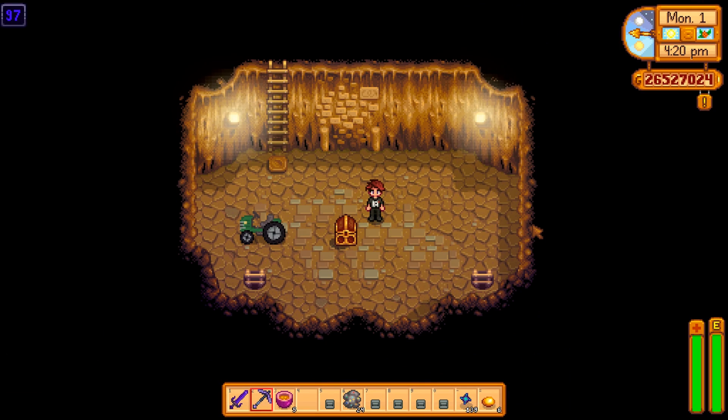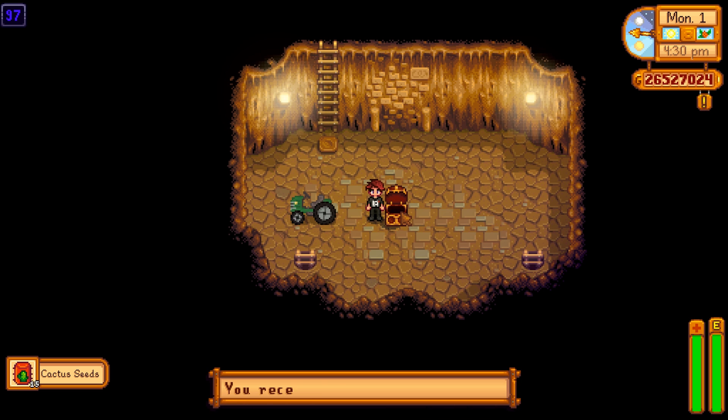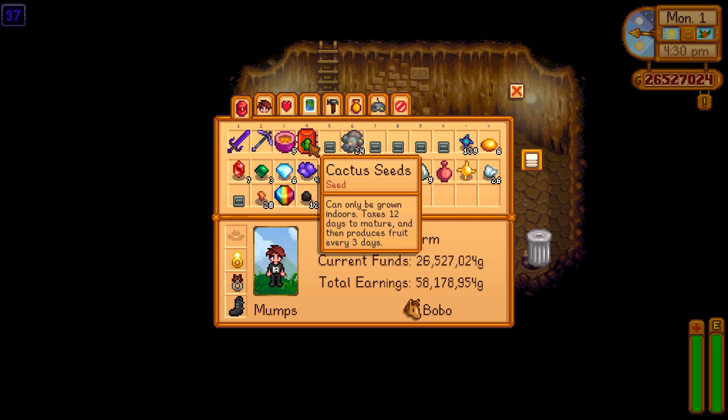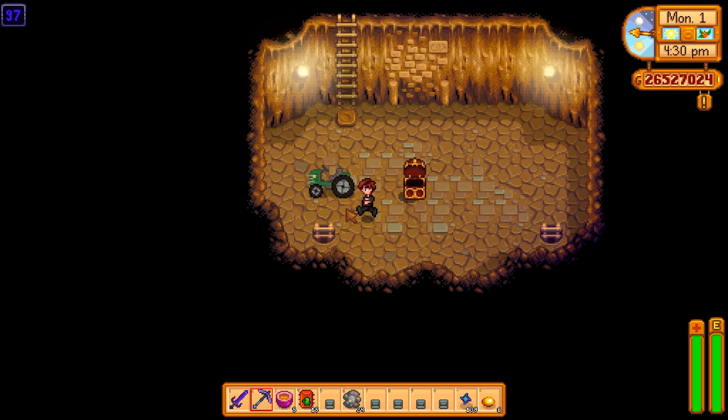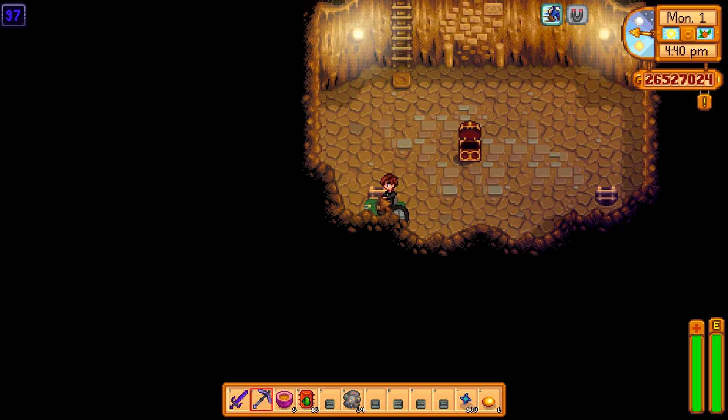A second treasure floor on the same day — it can happen. Floor 97. What do we got? Cactus seeds — probably not worth it, being that you just buy these from Sandy in the desert and you have to cross the desert to get to this place. They're not very expensive, but hey, that's something. And it would also seem to confirm that the treasure floors are random — they don't appear on any set number of floors or anything like that, because this one's on 97.